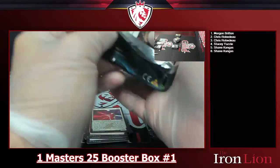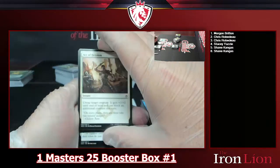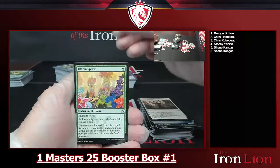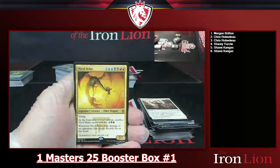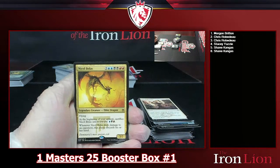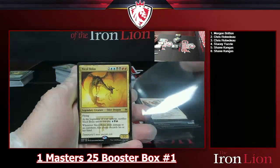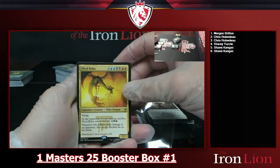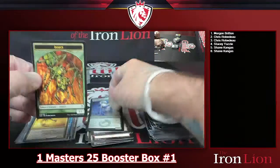Getting the commons out of the way — Mishra's Factory, Ravenous Chupacabra, Utopia Sprawl. Alright, last rare of the day for Masters 25: a Nicol Bolas! Eight-drop red-red-black-black-blue-blue-two, 7/7 flyer. At the beginning of your upkeep, sacrifice Nicol Bolas unless you pay island, swamp, mountain. Whenever it deals damage to an opponent, that player discards their hand. That is solid! Foil Mesmeric Fiend and an insect token.